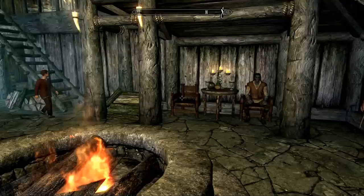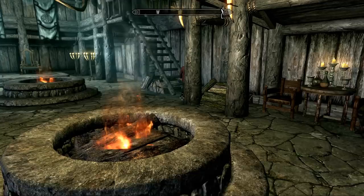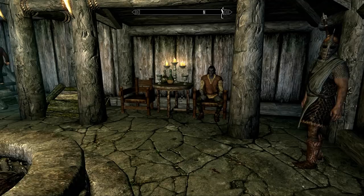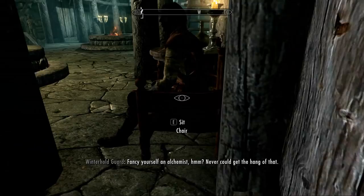Now let me show you how to improve your pickpocket skill. I suggest going to all the major cities you have discovered and start pickpocketing. I personally prefer to steal gold and lockpicks first, then save the game. These things work universally and are always useful.